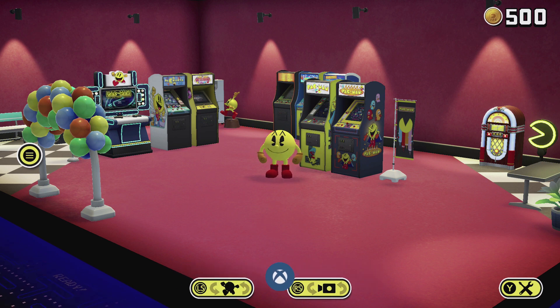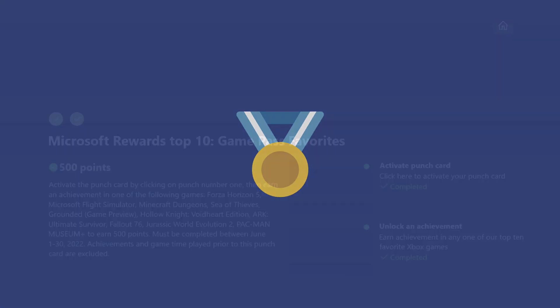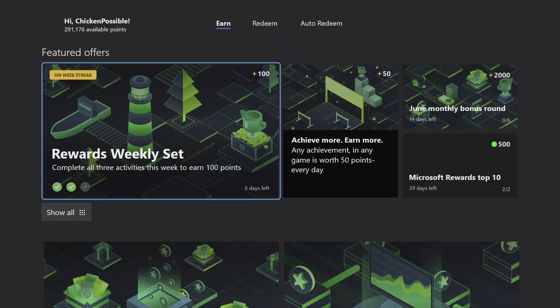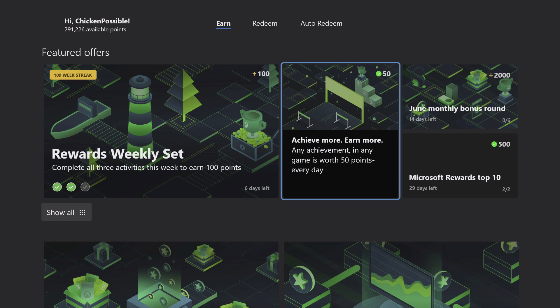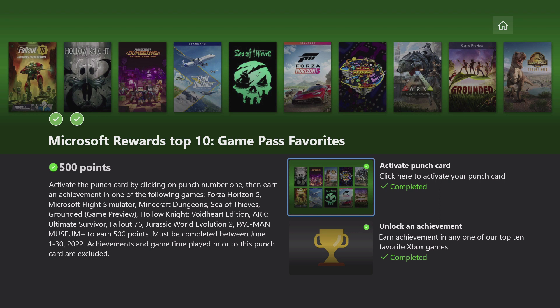That's a pretty quick and easy one. Look in the description or in the comments if you're looking for another easy achievement, in case you already had this one in Pac-Man Museum Plus. One other thing we can quickly do is press B and hop out and grab the 'Achieve More, Earn More' points for 50 extra points since we grabbed an achievement. If you're ever looking for more easy achievements, every week we do post guides for members here on the channel, so if you haven't clicked that join button, feel free to click that and find out more about becoming a member of the Rewards Hunter channel.